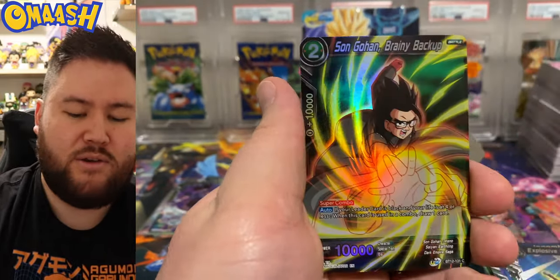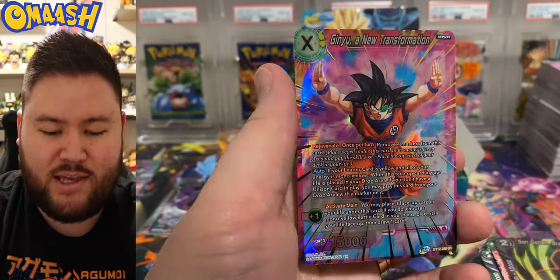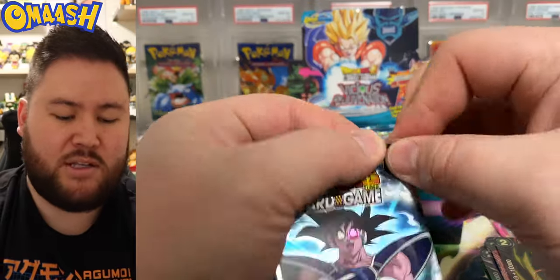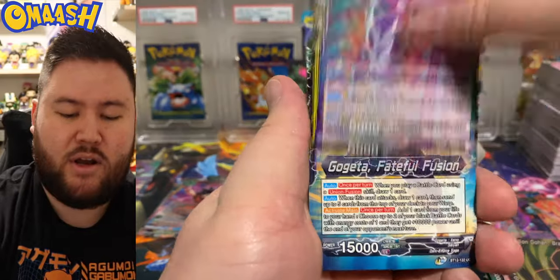Whereas Pokemon, they're doing new stuff all the time. Son Gohan and a Ginyu — this is the Ginyu box, look at that pose. Left side with another SR. Let's see what special rare the right side comes up with. Maybe a secret rare as well — you never know.